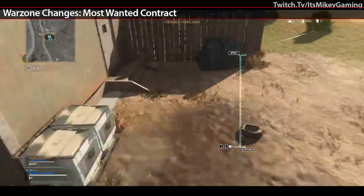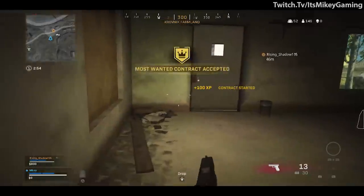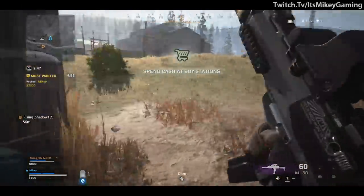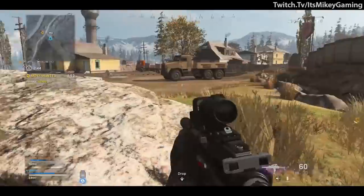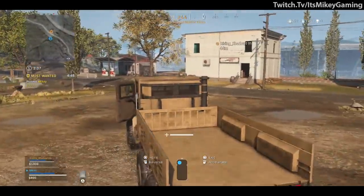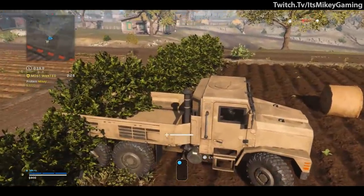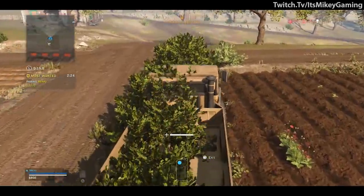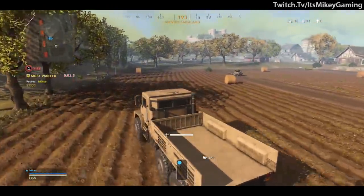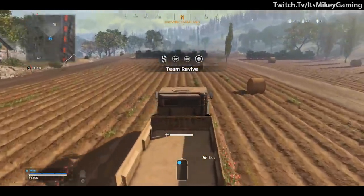For Warzone, they added a Most Wanted contract but it only lasted a day before it was removed right before I made this video. Instead of a random operator being marked on the map, you voluntarily put a bounty on yourself for any squad to see. The problem was all you had to do was grab a vehicle — a truck or helicopter — and just drive or fly around hiding. In a mode where half the people are already hiding and camping, rewarding that behavior doesn't make sense.